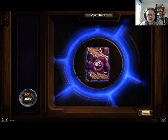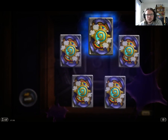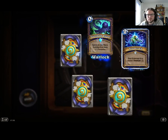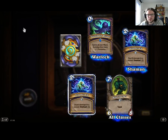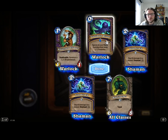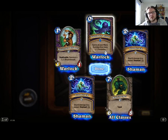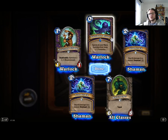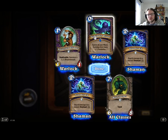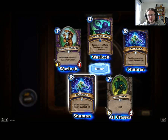Alright, final pack — come on Legendary. The Forbidden Warlock — spend all your mana, summon that many 1-1 tentacles. That seems really good, actually really good. It's a lot of cheap stuff for Warlock — they really want you to play that Zoo style.